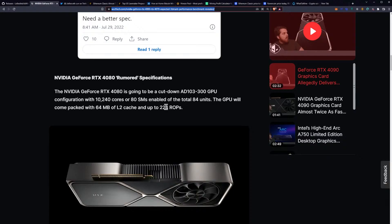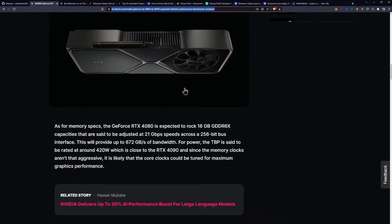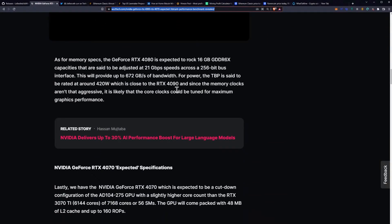The NVIDIA GeForce RTX 4080 is going to be a cut-down AD103-300 GPU configuration with 10,240 cores enabled of the total 84 units. The GPU will come packed with 64 megabytes of L2 cache and up to 224 ROPs. As for memory specs, the RTX 4080 is expected to rock 16 gigabytes of GDDR6X capacities said to be clocked at 21 gigabits per second speeds across a 256-bit bus interface.